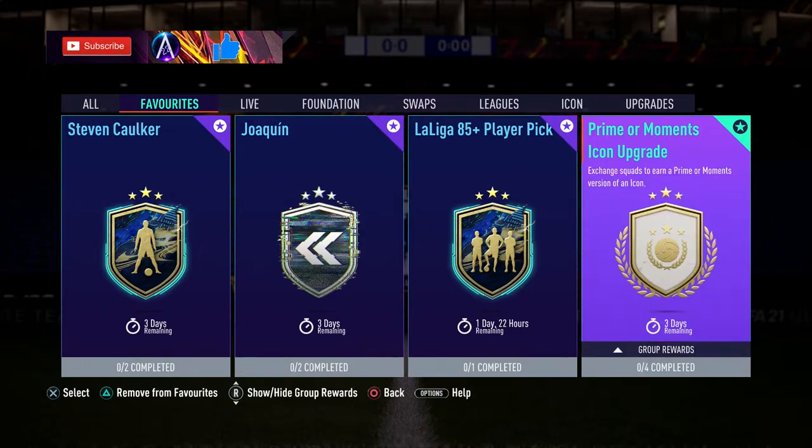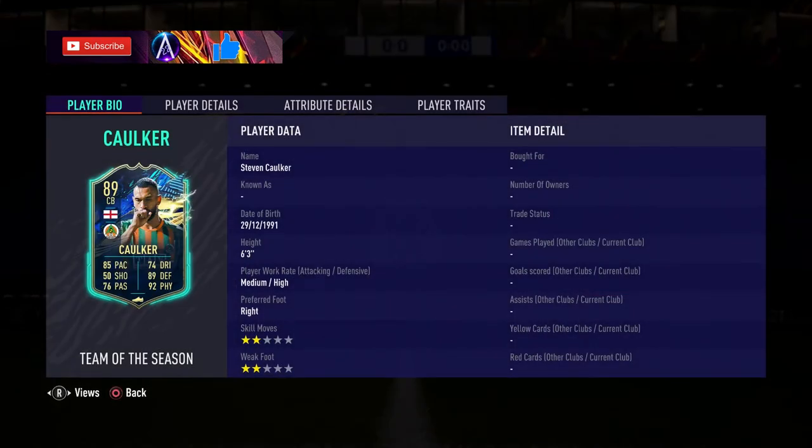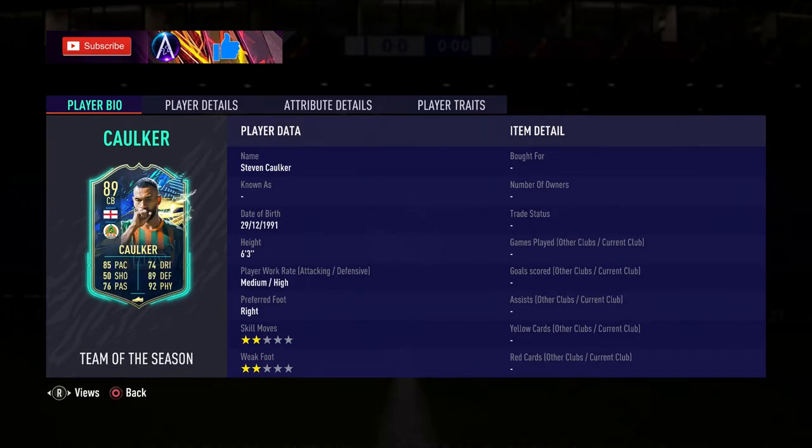Prime All Moments icon as well will be out tonight, so subscribe if you don't want to miss that. This Kulka card is obviously a Turkish league card — that's now the new second team of the season behind the La Liga currently, so hopefully you pack one or two of those.